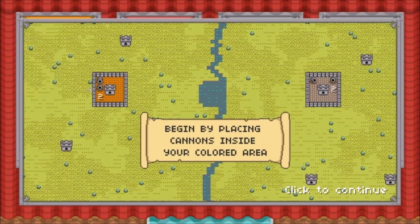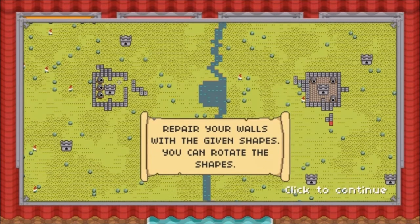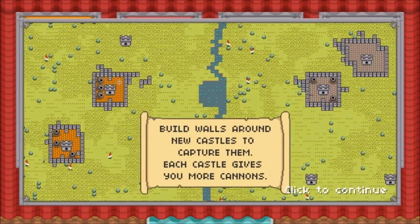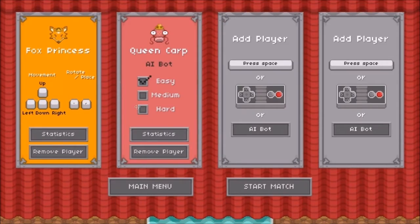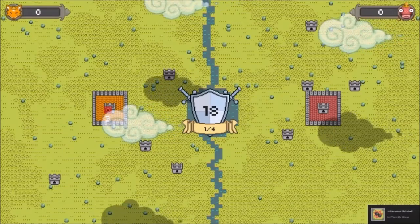Begin by placing cannons inside your colored area. Repair your walls with given shapes. Build castle walls around new castles to capture them — each castle gives you more cannons. Yep, exactly like Rampart.